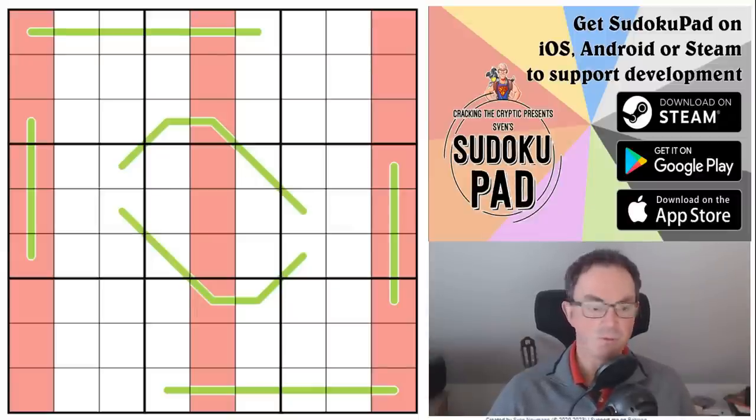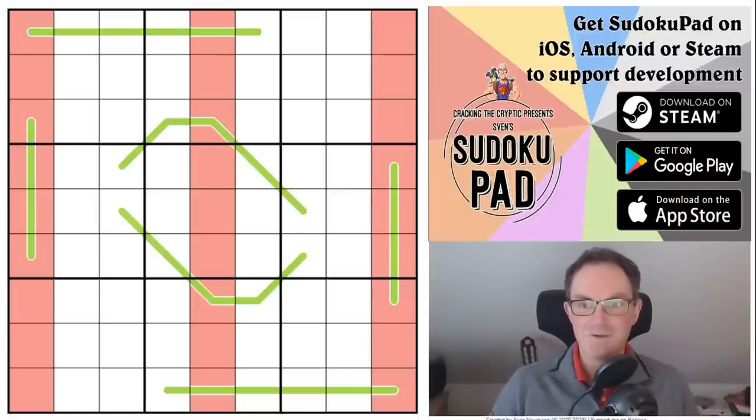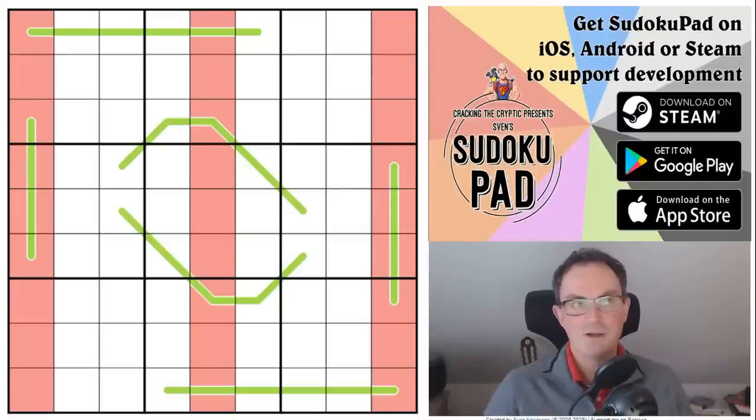I'll read the rules properly in a moment, but first some big announcements. Next week is the new GAS app — we're going to be releasing a new pack of GAS puzzles. GAS, for those of you who don't know, is the Genuinely Approachable Sudoku that is published every day over on our Discord server.